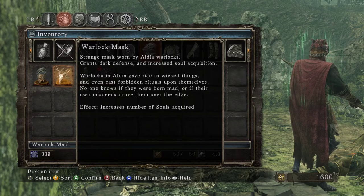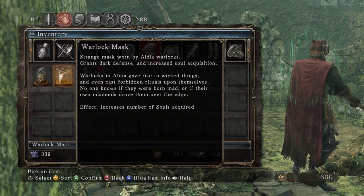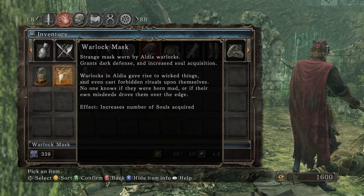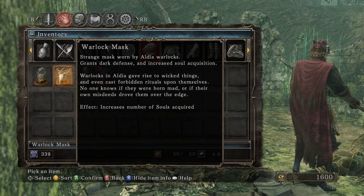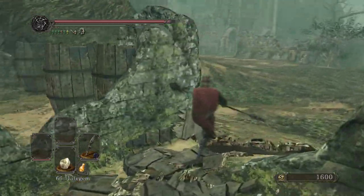A strange mask worn by Aldia Warlocks — grants dark defense and increases soul acquisition. Warlocks of Aldia gave rise to wicked things and even cast forbidden rituals upon themselves. No one knows if they were born mad or if their honest deeds drove them off the edge. We definitely saw those guys once we got the key.